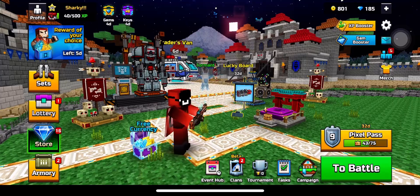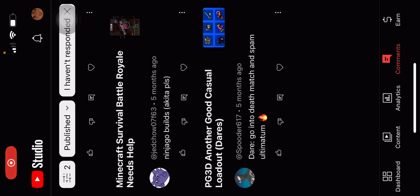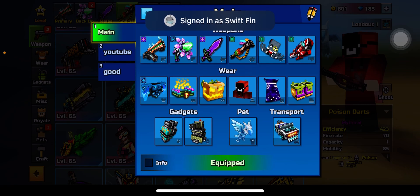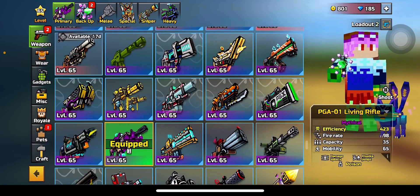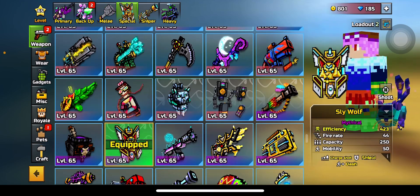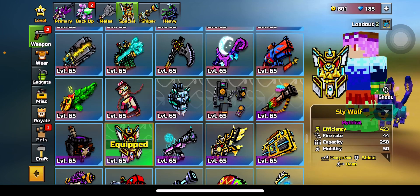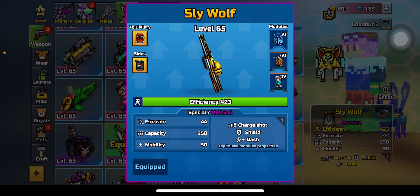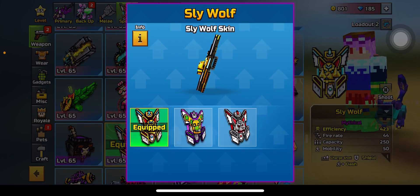Today I'll be taking a look at another weapon that a fan told me to look at. If I scroll down here, he said to look at Sly Wolf, and Sly Wolf I shall take a look at. I'm going to also use a full set effect for Sly Wolf, because the full set effect is the Brave Lion, Sly Wolf, and Gate Eagle. Sly Wolf has shield, dash, and charge shots. Fire rate of 44, capacity of 250, and mobility of 50.